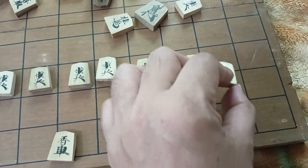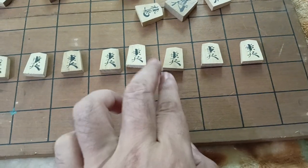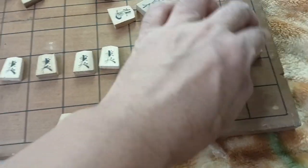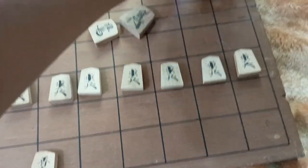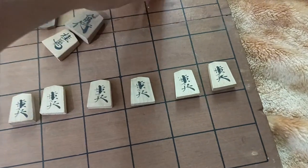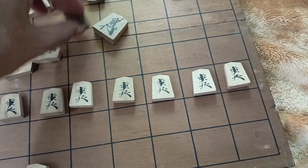There must be nine pieces like this. So, nine of them, and another nine on the other side — another nine with similar symbols. That's how they have to be placed on the board.